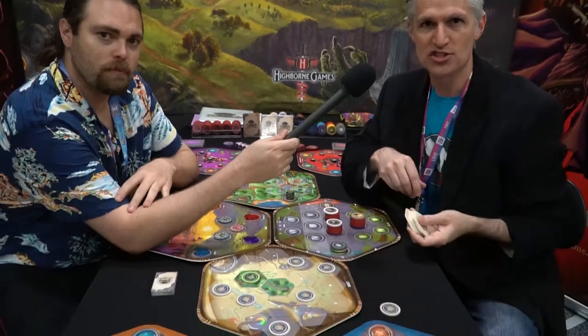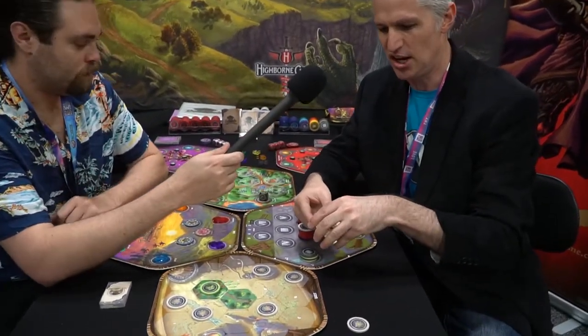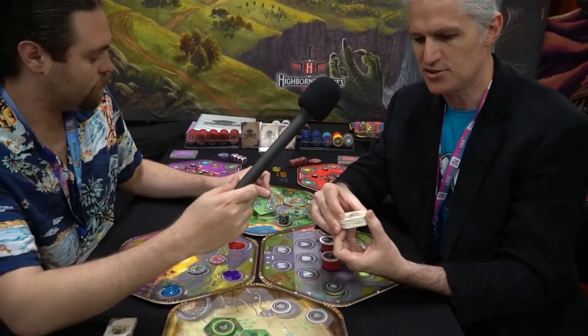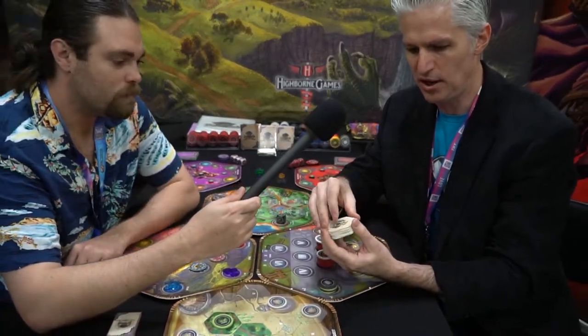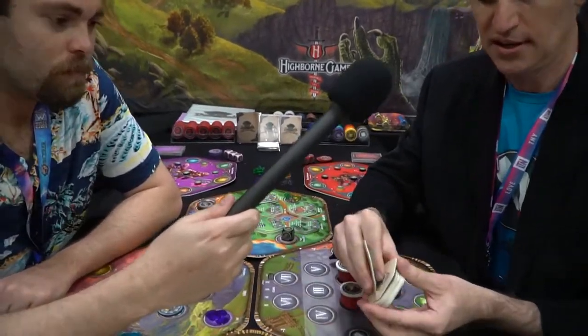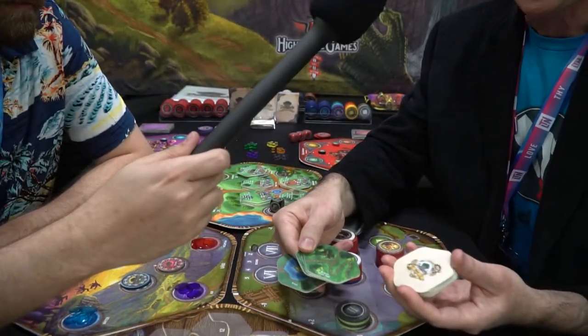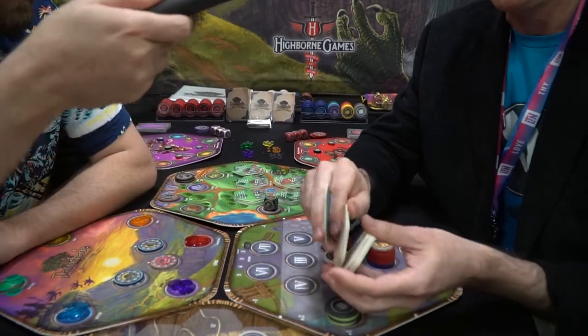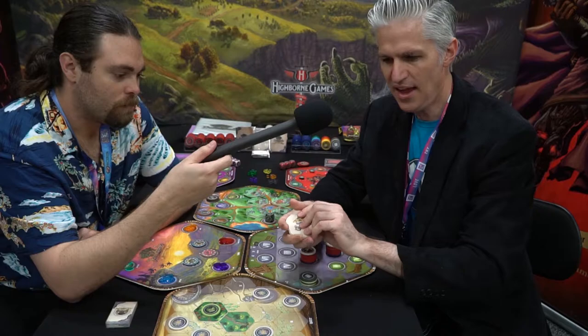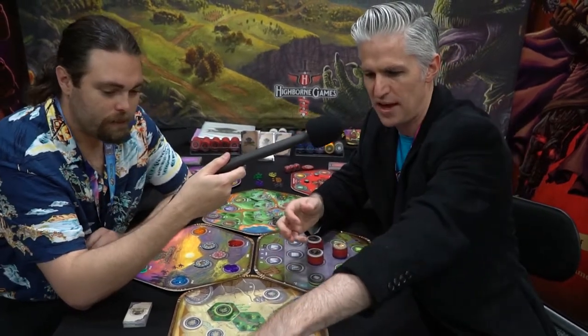The objective of the game is to defeat one of the major threats facing Dawnshade. The way this works is you're creating a quest deck that is randomized with different events, different journey tiles, outpost tiles, and you'll even have some battles in here. At the very bottom of the deck is your major threat, and you're working your way through that deck.